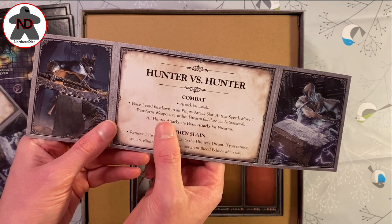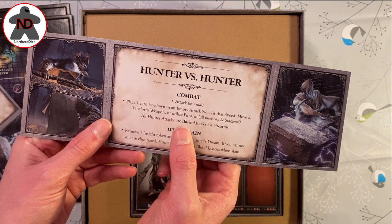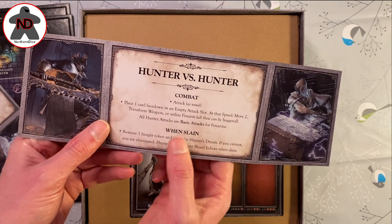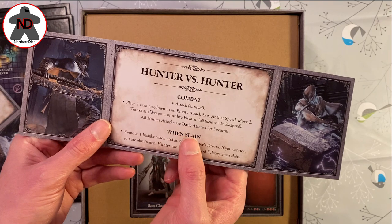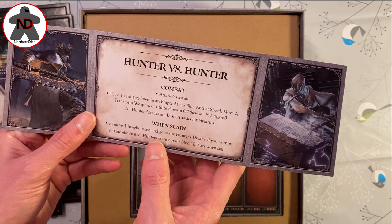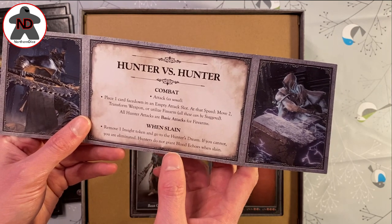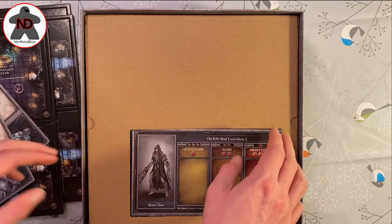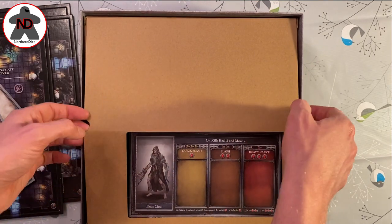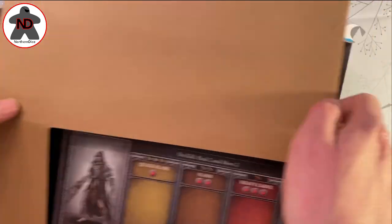In combat, attack as usual - place one card face down in an empty attack slot. At that speed: move two, transform weapon, or utilize firearm. All these can be staggered. All hunter attacks are basic attacks for firearms. Remove one insight token and go to the hunter's dream - if you cannot, you are eliminated. Hunters do not grant blood echoes when slain. So you could effectively just be a problem for everyone else trying to solve the dungeon and take everyone out.